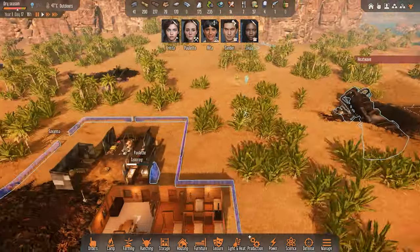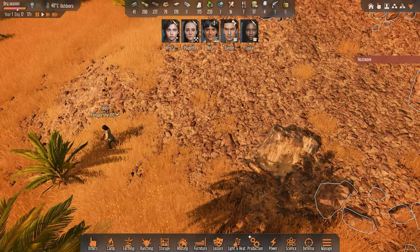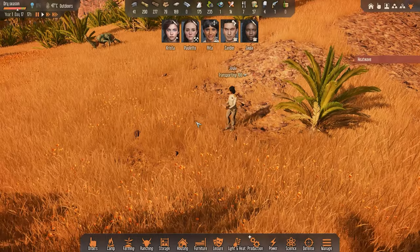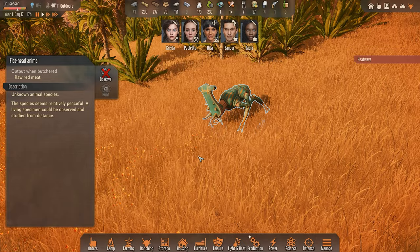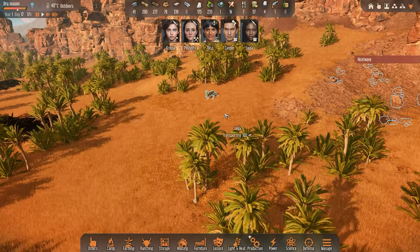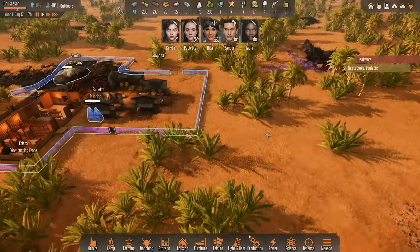Xander is doing that - beautiful. We're getting 170 stone from Jayla, transporting 100 - wow she is strong, that's 100 stone! Oh we have you guys - you're nice and cool. Let's observe you. Let's see what kind of a creature you are. So we've got observing this guy as well, and that might help us understand a little bit more.